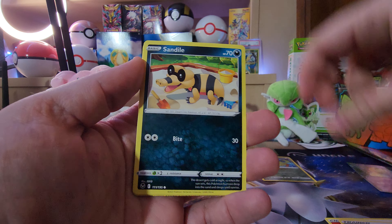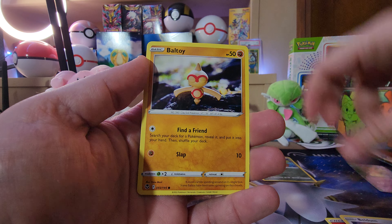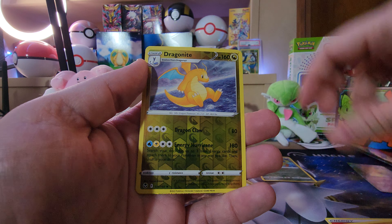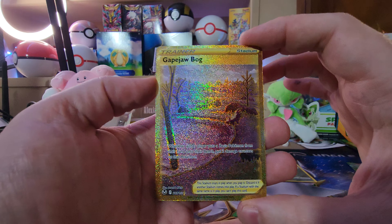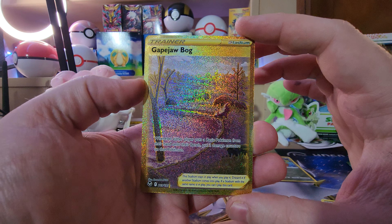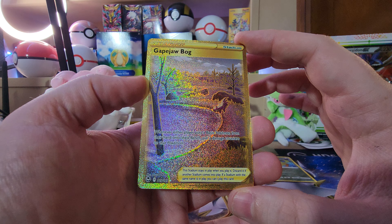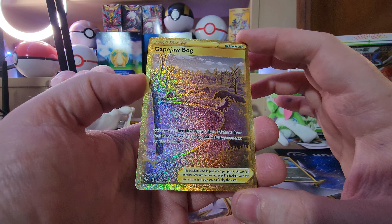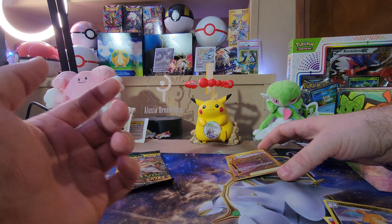All right — Serena, Sanadiol, Fennekin, Murkrow, Beldam, Beldam, Dragonite, Reversal... oh, look at that! We pulled gold! I know it's just a trainer card, but look — gold! Wow, there is a lot going on on that card. I'll definitely sleeve that up later.